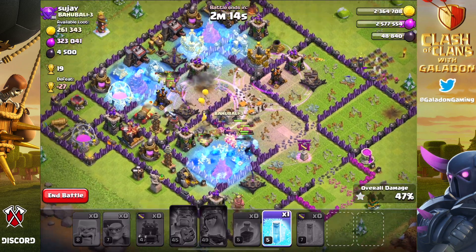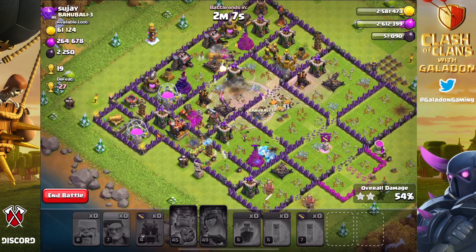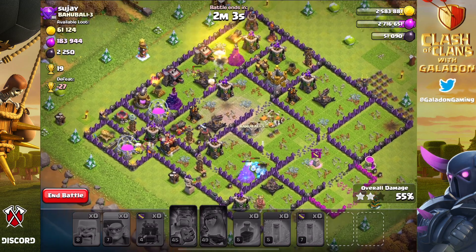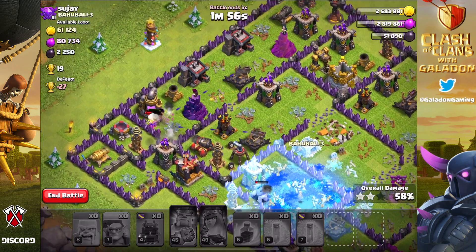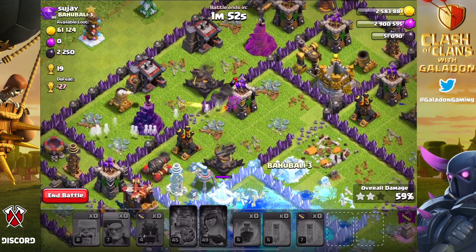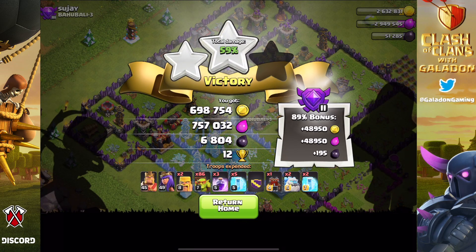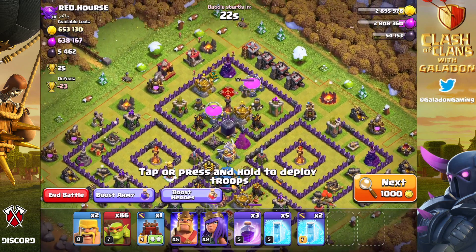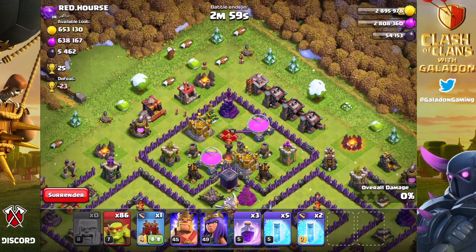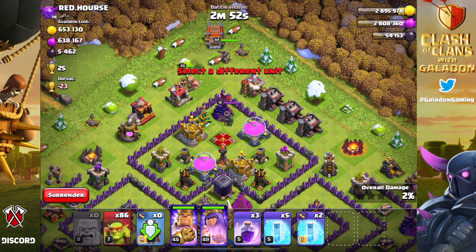Sneaky goblins are fun and a cool way to change things up. They're extremely efficient — they blast through walls under rage and go just about anywhere you need. You can be more focused with where you drop them to hit specific storages. Also notice the ice golems: they're providing an after-the-fact freeze that isn't very efficient, so I'd say ice golems are not the best unit to bring, but it's still fun to watch.